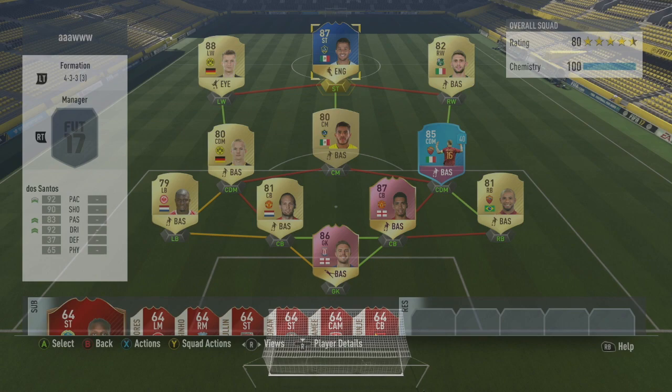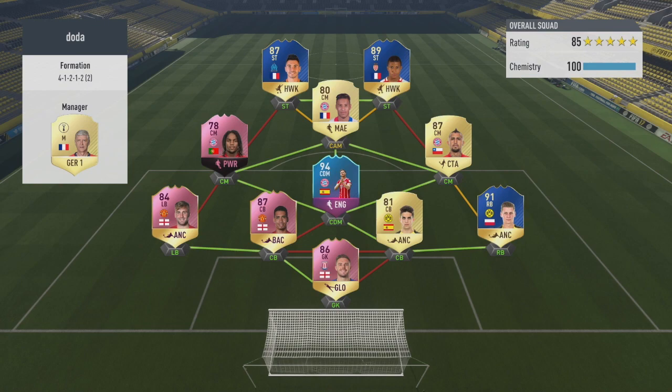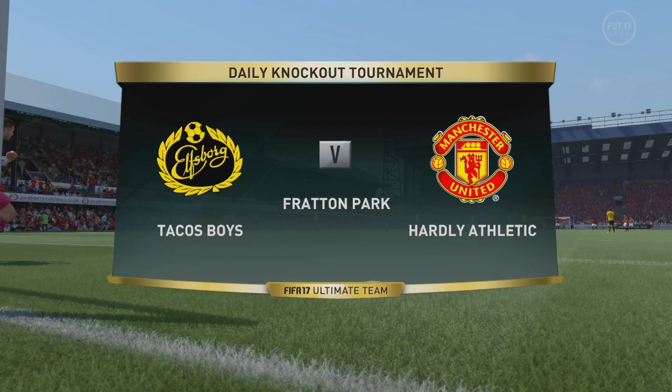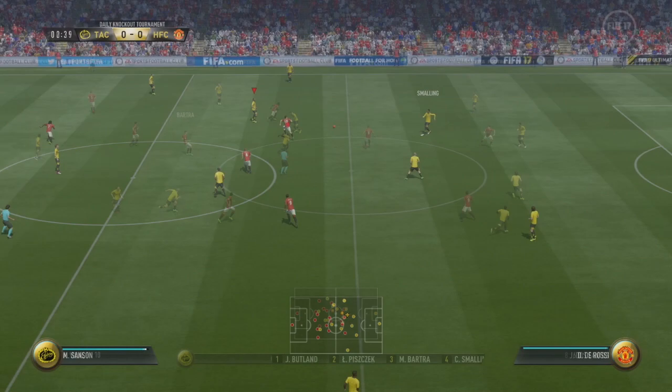Right, the first opponent in Fut Champs is a pretty insane side. He's got Footies Butland, Smalling, and Shurer, Bartra, end-of-an-era Piszczek, Alonzo, Vidal, a Footies nominee Sanchez, Talito transferred, then Mbappe and Sansone - Sansone is a CDM playing at striker. A pretty OP team playing a 4-3-2-1. But I want to see how well the brothers do, so let's get into it.